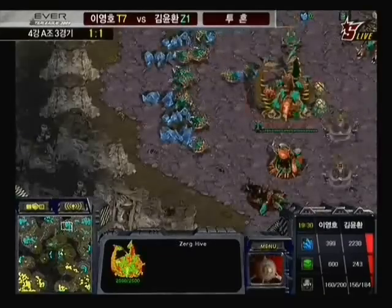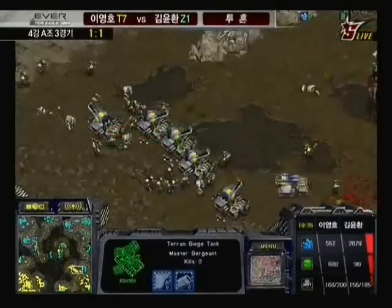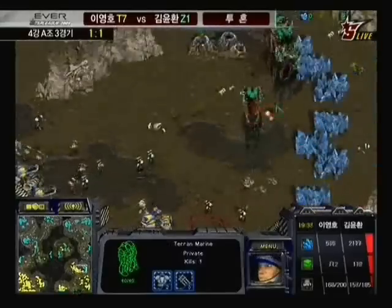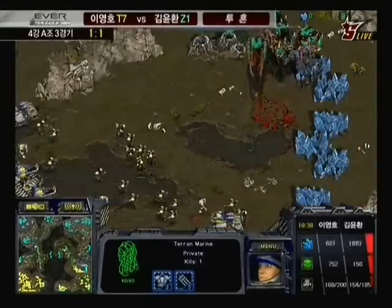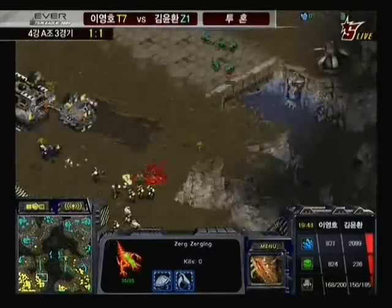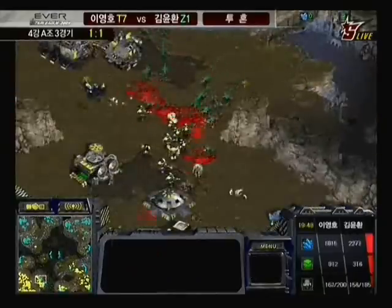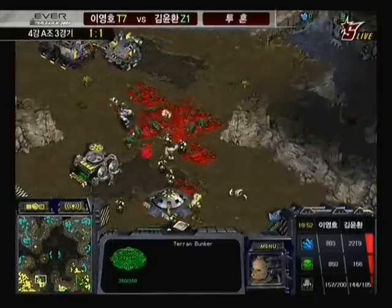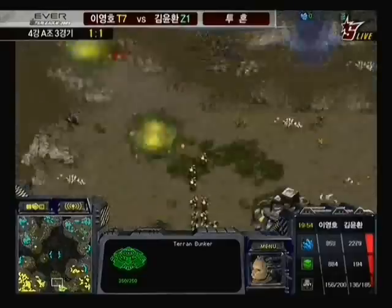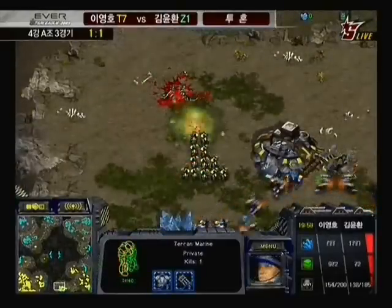That's going to give Calm the time he needs to secure the 12 o'clock and probably the 3 o'clock as well. Flash brings out his main army with siege tanks to clear out those units Calm had down harassing him. Calm comes barreling down with a large group of zerglings towards Flash's main and natural expo. Flash has another science vessel fleet out, and Calm takes a couple more science vessels down. But the two ultras going in by themselves against those marines aren't going to be very effective — Calm split his forces, and had he concentrated them he would have done more damage.